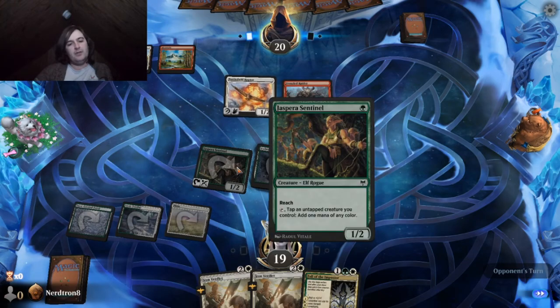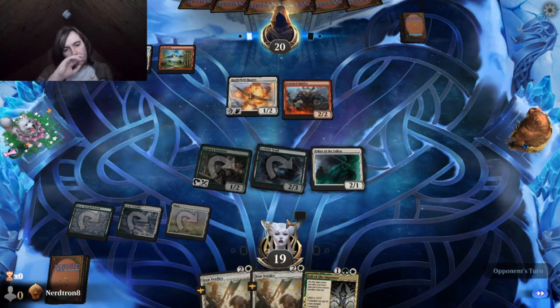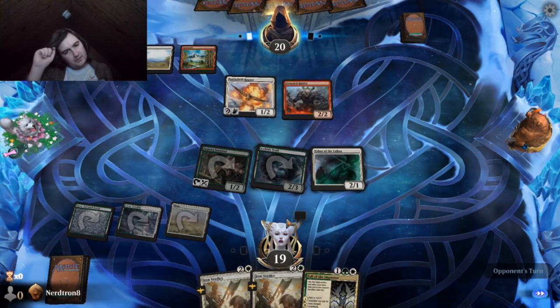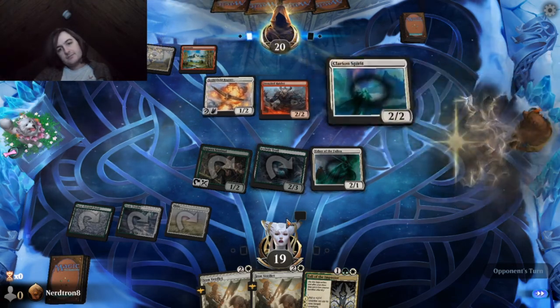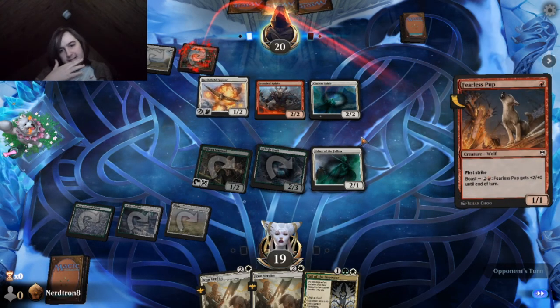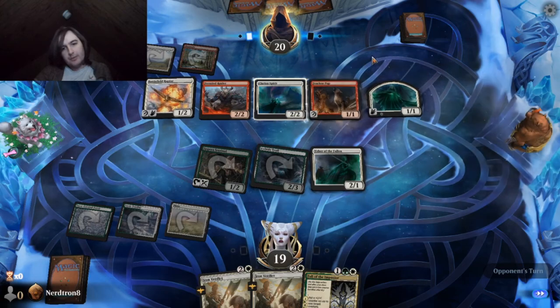Especially since we can follow the Impostor and make this a 2-3 as well. Damn, why did our opponent have to get good, you know what I mean? Why did our opponent literally strictly listen to our advice? Okay, this is really bad.